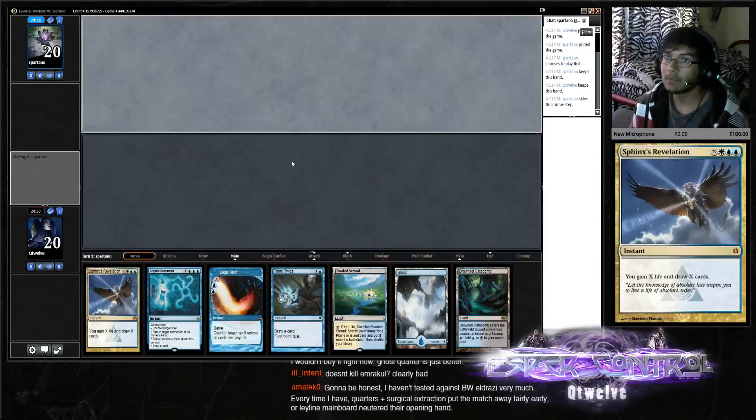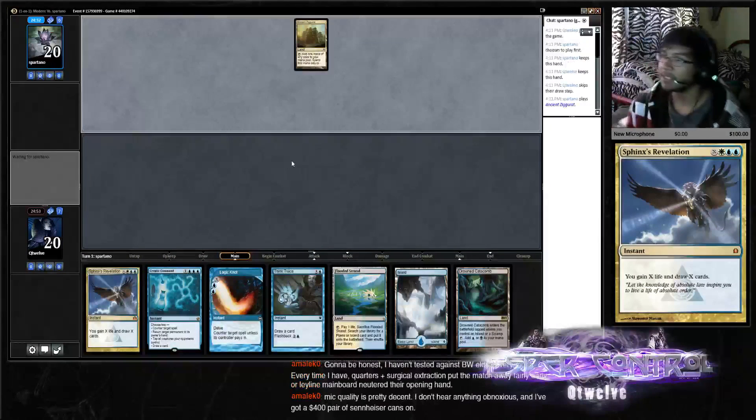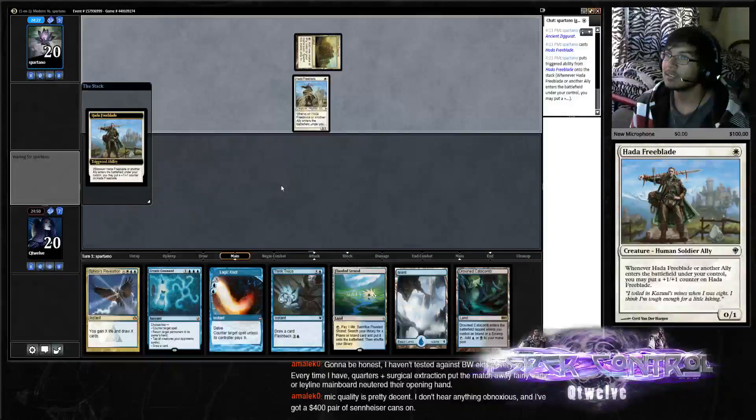If I keep two Ghost Quarters in the main board, that's probably a must — and two Shadow Doubts. Oh, True Soldier Allies, all right.